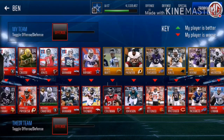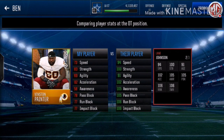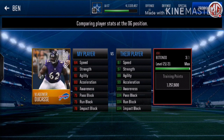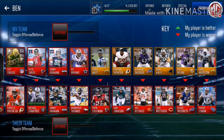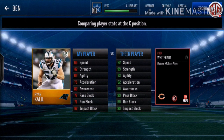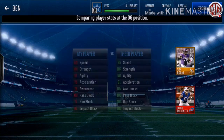106 speed, 108 overall tackle — Lane Johnson. Let's see: 106 run block. Got 106 impact block, 106, 103 awareness, 104 pass block, 104 run block, and 104 impact block. Got a 102 center — surprisingly he doesn't have any 100s there.